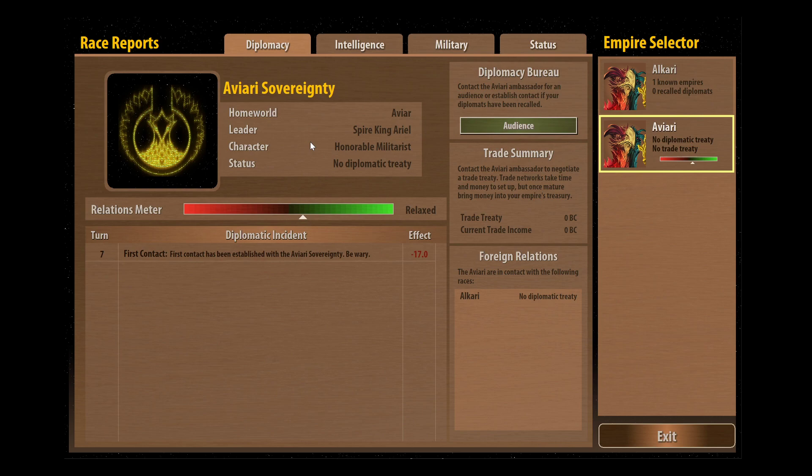In Remnants of the Precursors the AI have what's called personalities and objectives. The first part is the personality and the second part is the objective. So 'honorable militarist' means honorable leaders will never attack anybody they're on good terms with, however they will react twice as strongly to unprovoked attacks and sabotage. Militarist seeks to develop new and innovative weapons technology and will build and maintain a large fleet at all times - I'm just reading that from the original Masters of Orion manual.